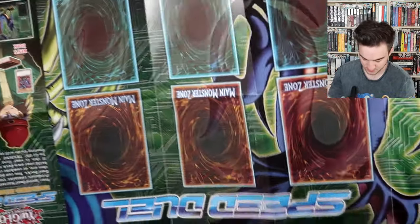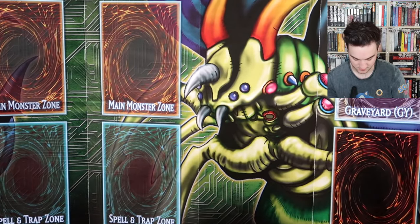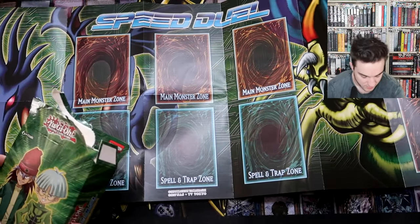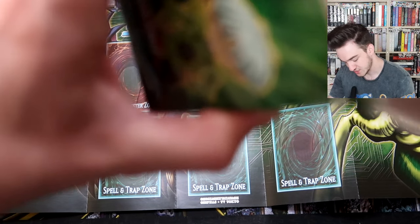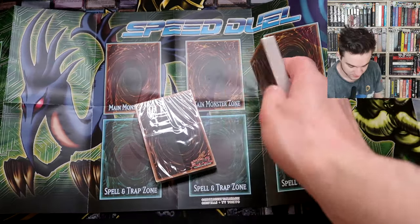That would be pretty cool as a play mat - it probably exists, they probably printed it - but that looks very nice. Got the Ultimate Great Moth and Serpent Knight Dragon. I think Serpent Knight Dragon only had like two or three printings: the original in Spell Ruler and one in Legendary Collection, something like that. So it's very nice to have.